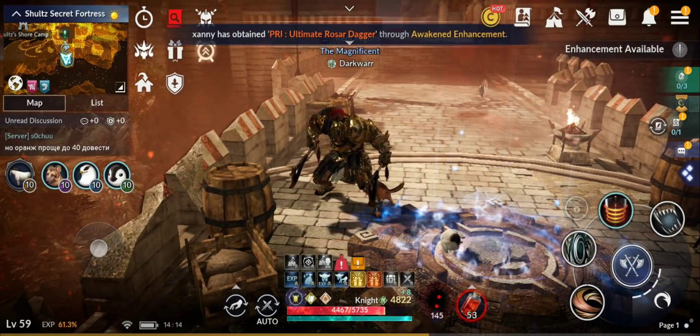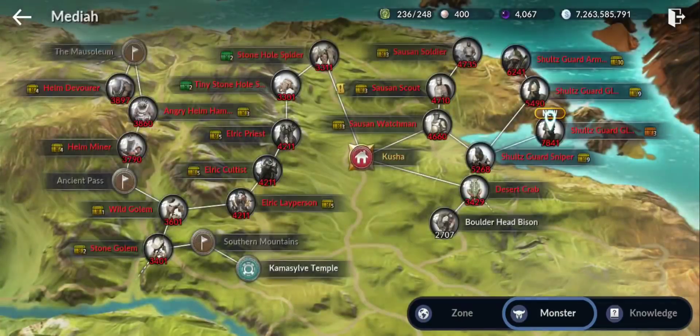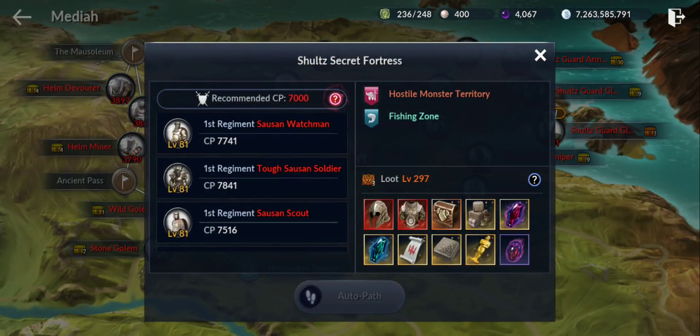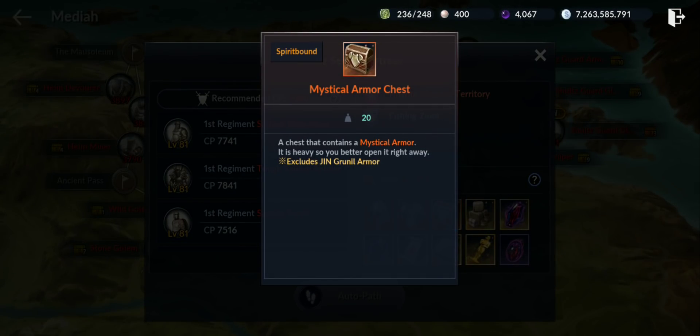First, here you can see I'm already at the new zone. It's in North Mediah — Schultz Guard — and the recommended CP is 7,000, so definitely everybody can go there. What does it drop? You get the Schultz helmet and armor, and a mystical armor chest.